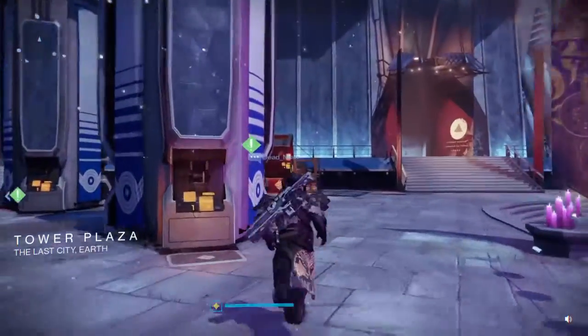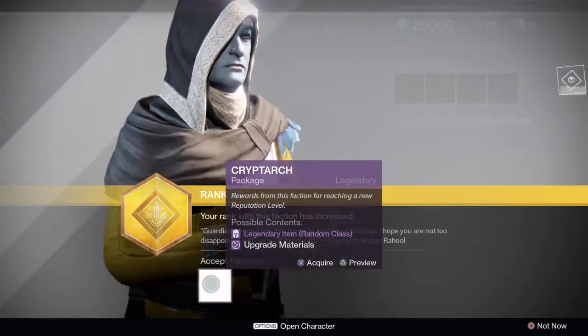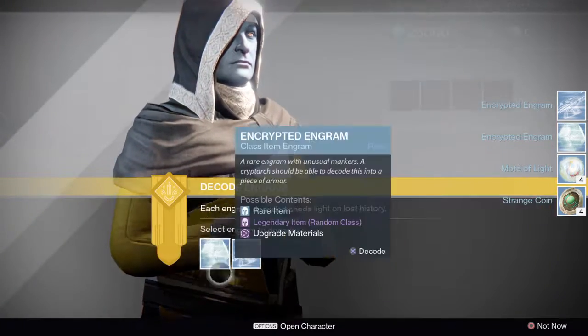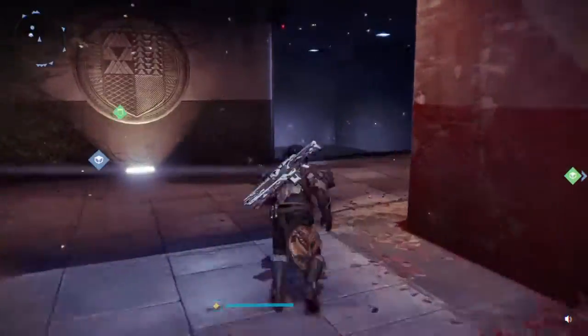Xur might sell some — I think he sells them for 25 Silver Dust each, so I might need a lot of that. We just got a package from the Cryptarch and now we got more — this is chaotic. We got Strange Coins, which is a good thing, and a Mote of Light. Now let's go to the Vanguard and see if we ranked up.